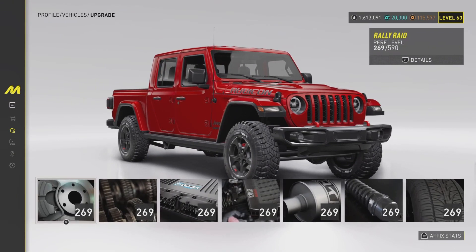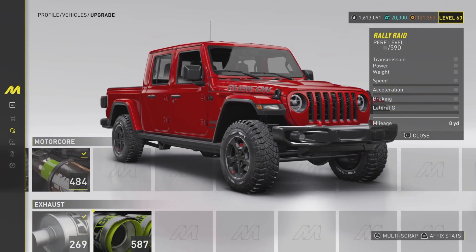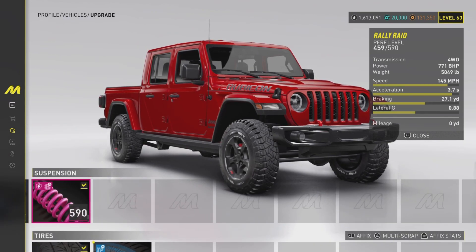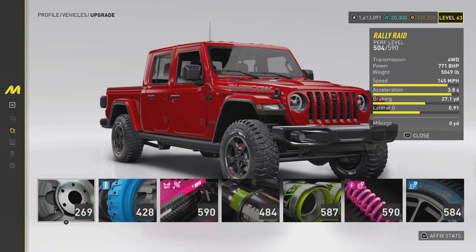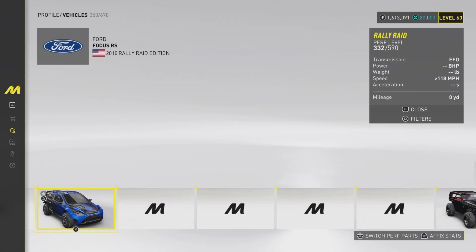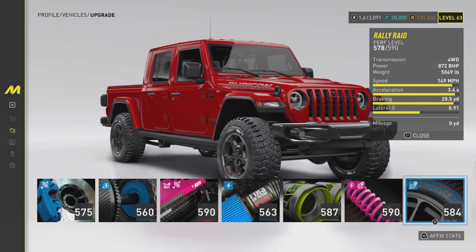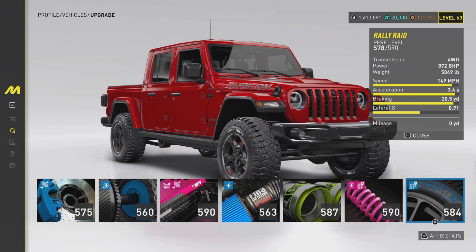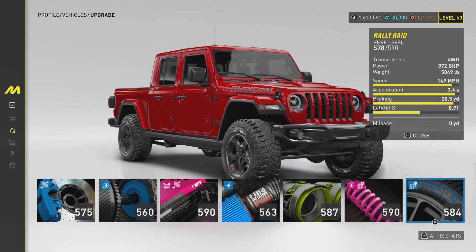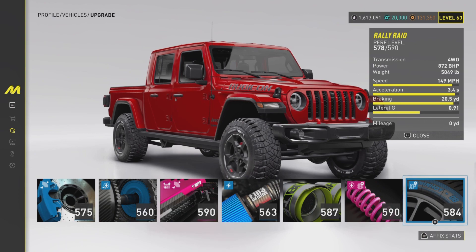Let's get straight into the upgrade parts. It is a rally raid vehicle, which is a big problem because I have no parts for rally raid at all — I should probably play more rally raid events but I just don't find them that enjoyable. Let me look at some other rally raid vehicles and take some parts off. Okay, we now have 578 out of 590. It has 149 top speed, 0 to 60 in 3.4 seconds, brake distance 60 to 0 is 20.5 yards, and 872 horsepower.